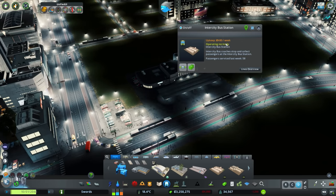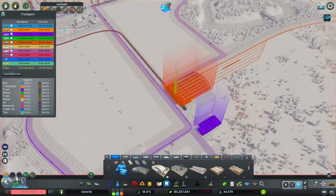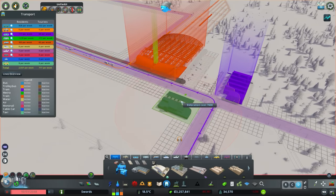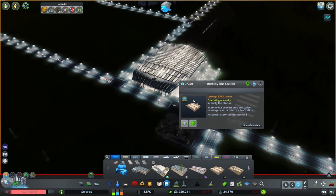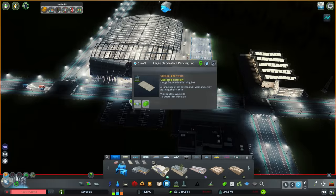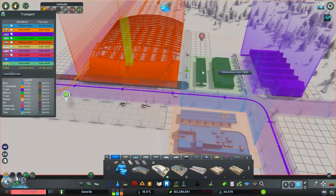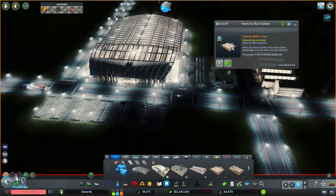We also have an intercity bus station here which I think will be better served closer to the transport hub at the train station. So I'm going to move that here, move the car parks, and pop this in lengthways because it just happens to fit. This is a bit of a hub area in a way. We can maybe shift the car parks just along here for now.